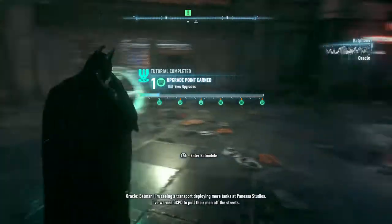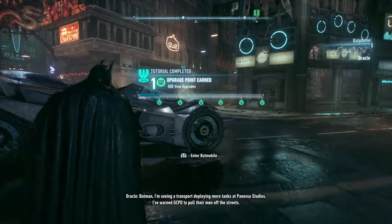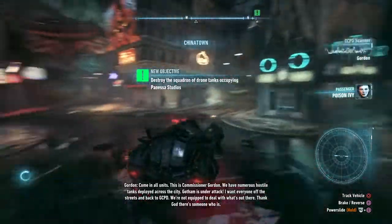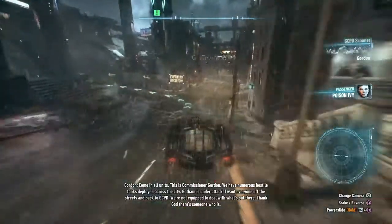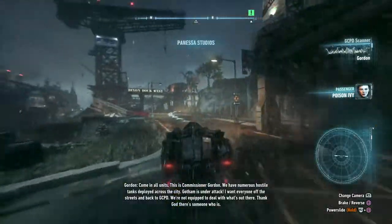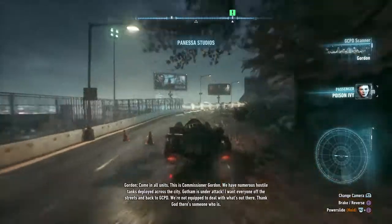Batman, I'm seeing a transport deploying more tanks at Panessa Studios. I've warned GCPD to pull their men off the streets. I'm heading there now. Come in, all units — this is Commissioner Gordon. We have numerous hostile tanks deployed across the city. Gotham is under attack. I want everyone off the streets and back to GCPD. We're not equipped to deal with what's out there. Thank God there's someone who is.